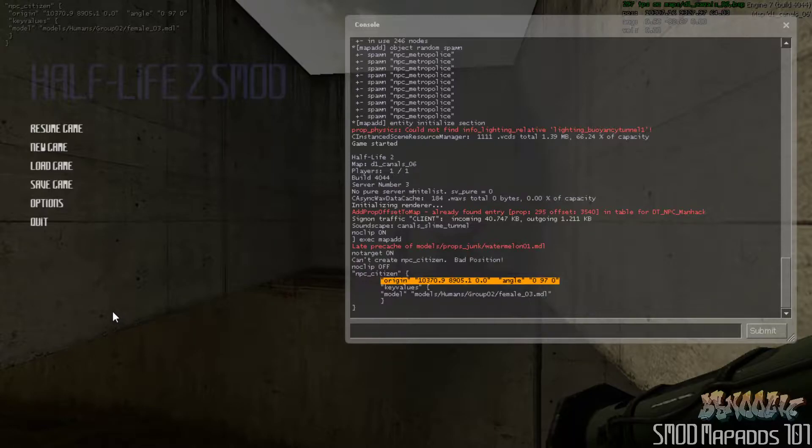We're also going to validate some new map add code, make sure it works, and then add it to the documentation.